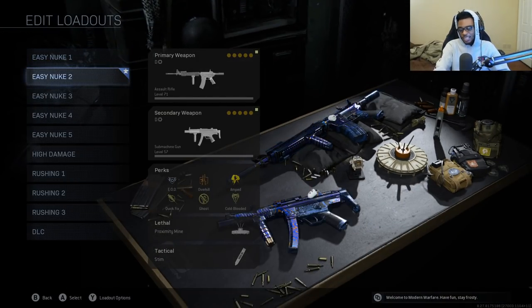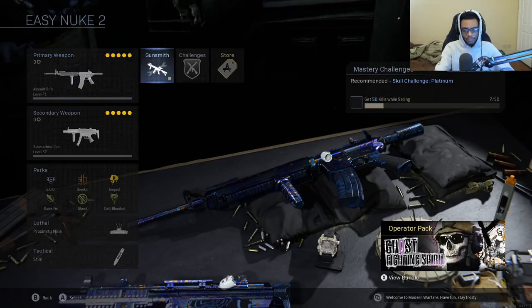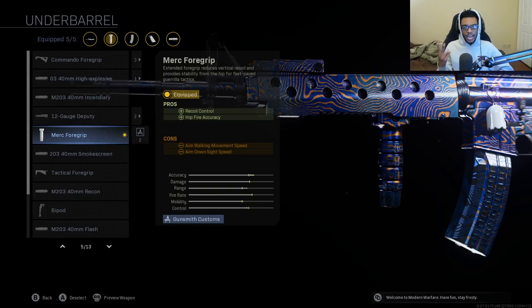For my second class setup, I'm utilizing the M4A1 but with Specialists as well as Overkill. With my specialist class setups I like to be aggressive — I like to run and gun. That's how I recommend you guys utilize specialists in Modern Warfare. For this M4A1 specialist build, I'm still running the stock M16 Grenadier Barrel, but I swapped out the Commando Foregrip for the Merc Foregrip for increased recoil control as well as hipfire accuracy. This is a better attachment if you guys are trying to run and gun and get into the enemy spawn.